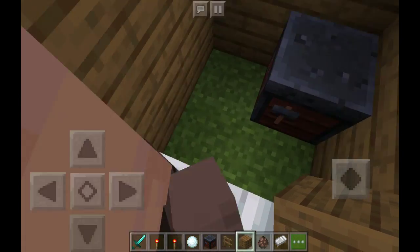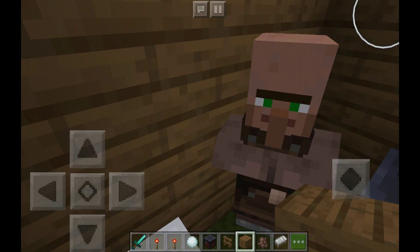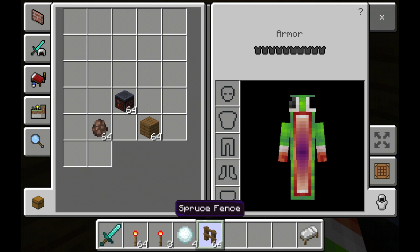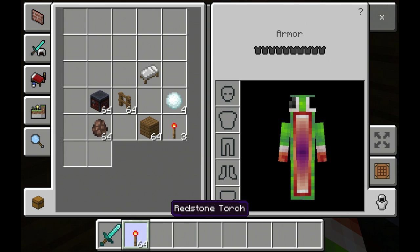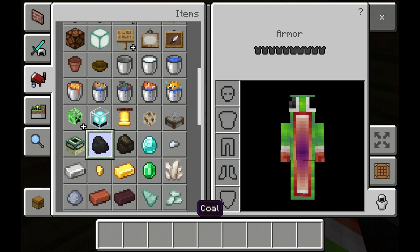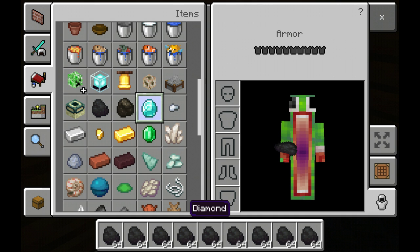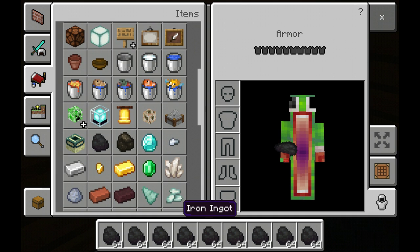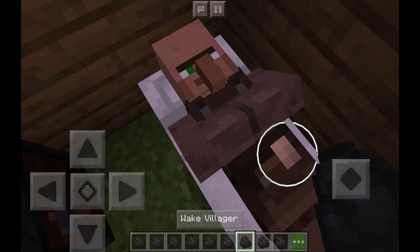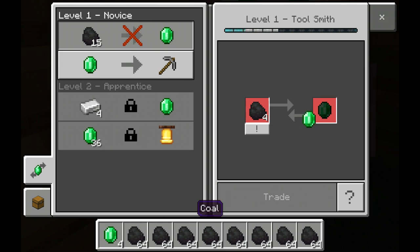If you go to what he wants to trade, this is what he should trade — this is what he will trade. What we're gonna do is we're gonna clear out these, and we're gonna get stacks and stacks of coal, then stacks and stacks of iron. We'll get all the iron and emeralds later. He's going to bed — wake villager. We're gonna trade with him and feed him as much coal until he can't do it.